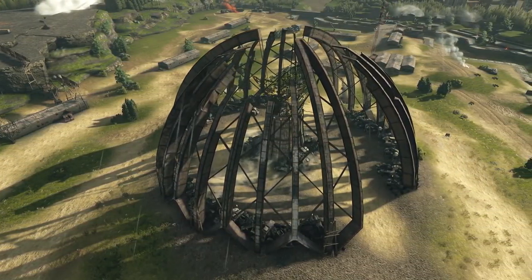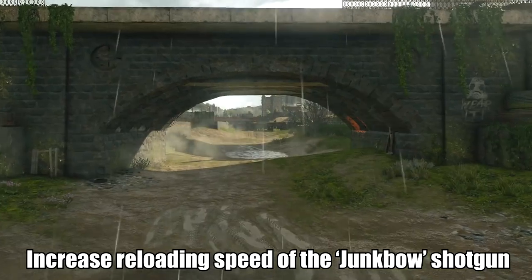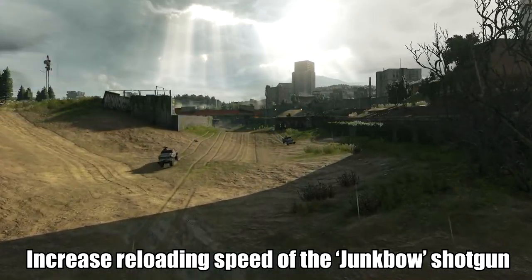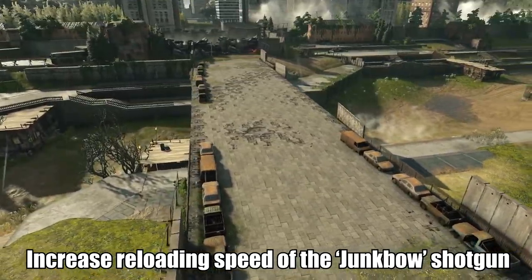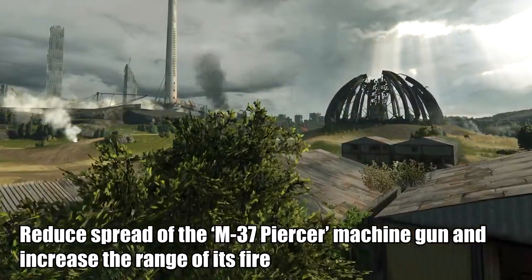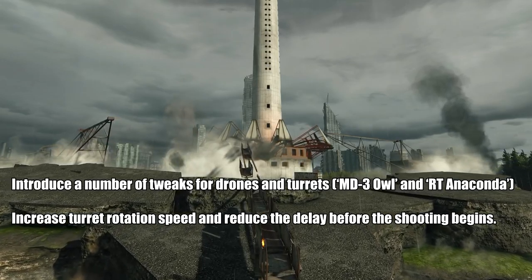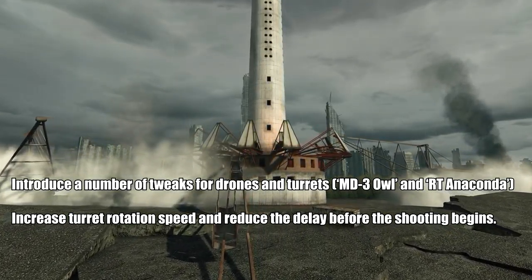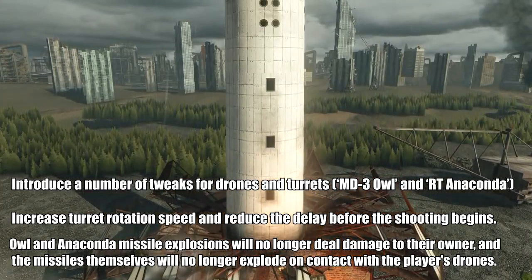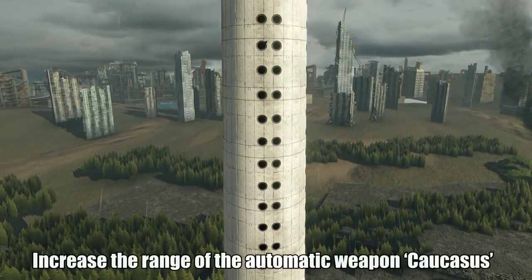We also have information about buffs and nerfs for the next update. They're increasing the reloading speed of the junk bow shotgun — no information about Fafnir, and they didn't say how much they're increasing it, so don't be too happy, but still it's a buff. Reduce spread of the piercer machine gun and increase the range of its fire — a double buff. They changed something with drones and turrets: MD3, All, and RT Anaconda — increase turret rotation speed and reduce the delay before shooting begins. All and Anaconda missile explosions will no longer deal damage to their owner, and the missiles themselves will no longer explode on contact with players.